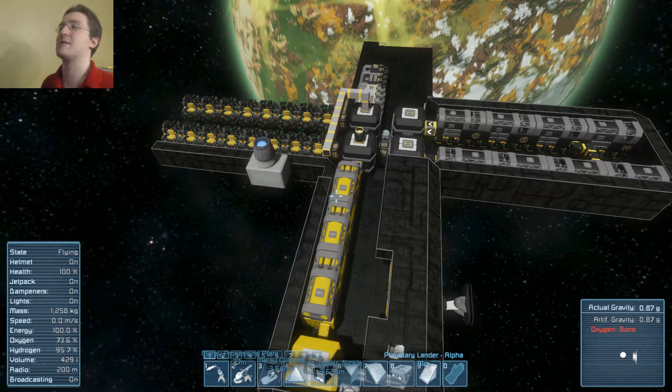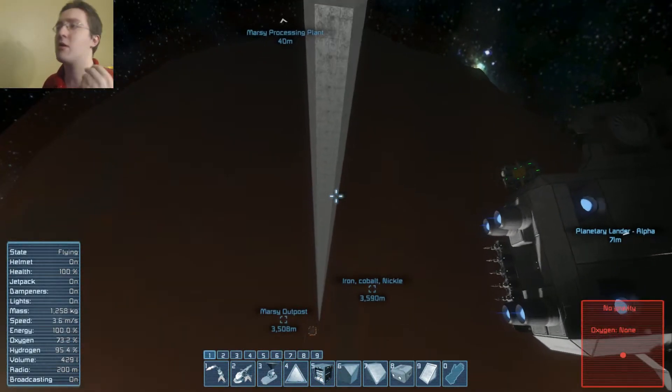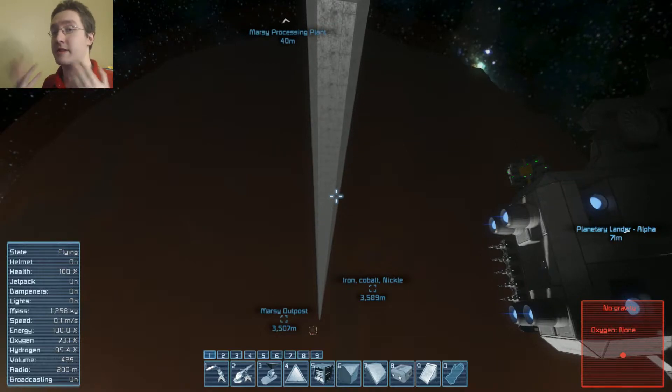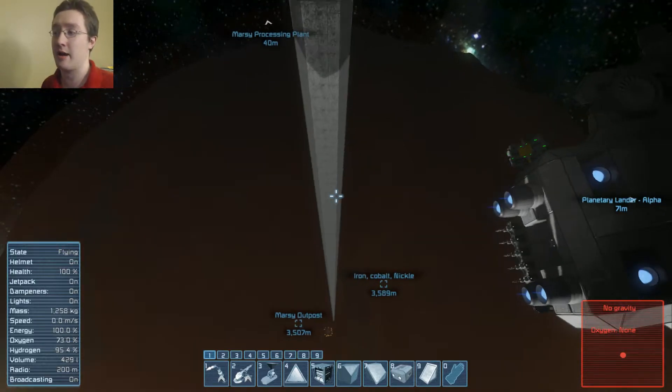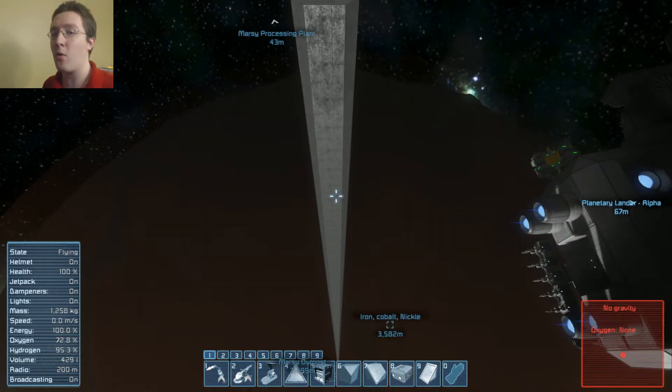Hello everybody, my name is Angel Hester and welcome to Space Engineers. Today I'm going to be covering space elevators. Now there are a multitude of different space elevators that you can have. The one that you see in front of you is an enlarged ore elevator, as I've called it.